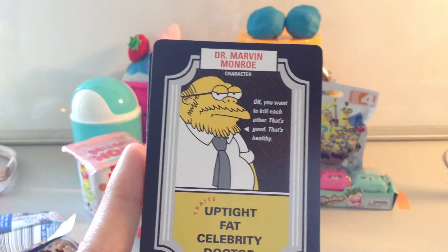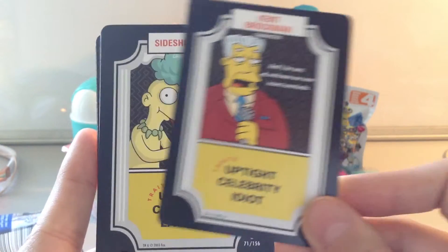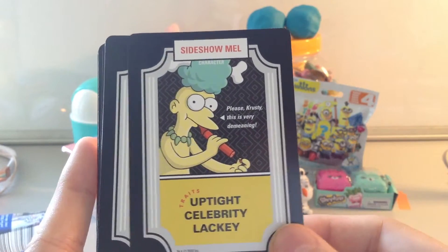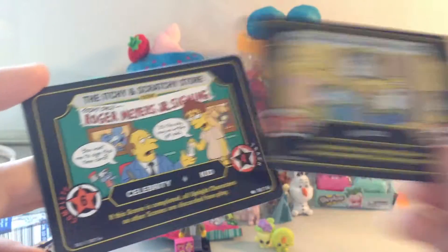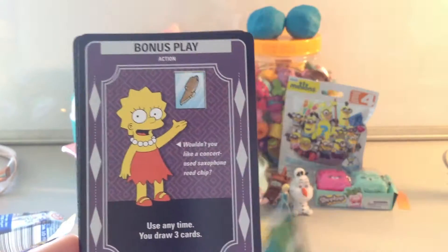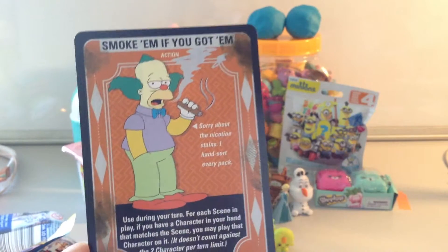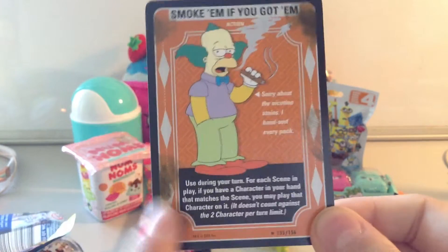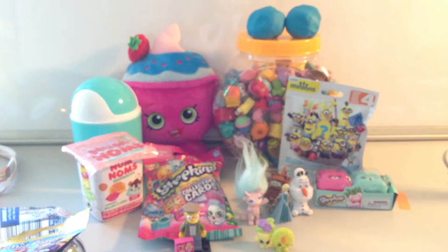We got Bumblebee Man, Doctor Marvin Monroe, Kent Brockman, Sideshow Mel, and Wendell — all characters. We have a scene which is the Springfield Retirement Castle, another scene — the Itchy and Scratchy Store, I love this store. Actions include Meltdown, Bonus Play, Helping Hands, and Smoke Em If You Got Em. I love the little thumbprints here, which are from cigarette smoke I suppose.